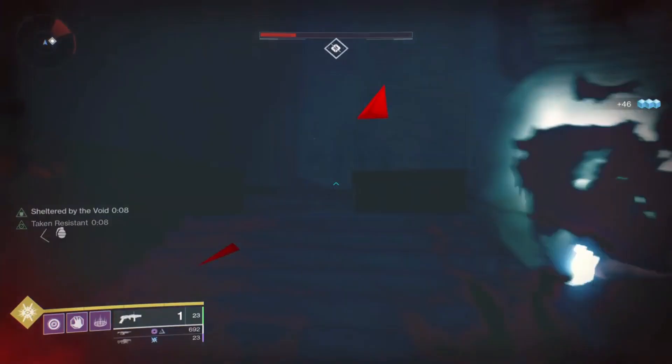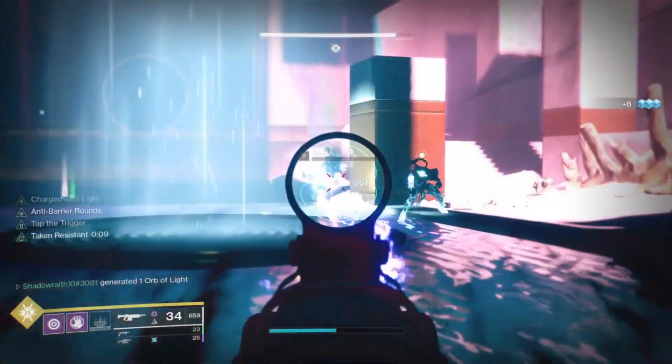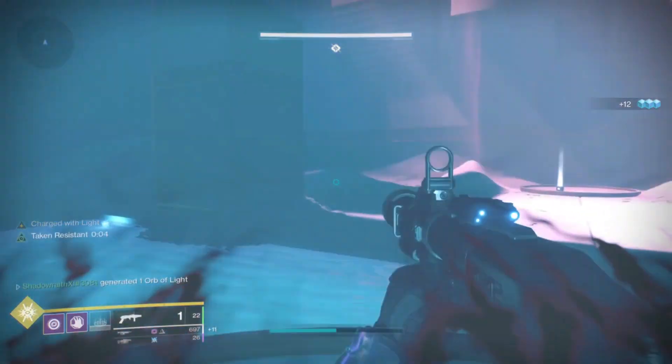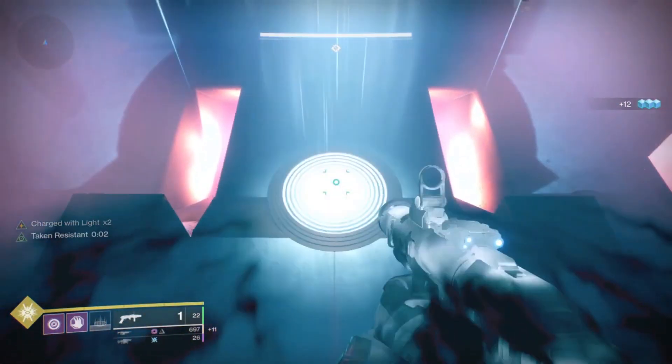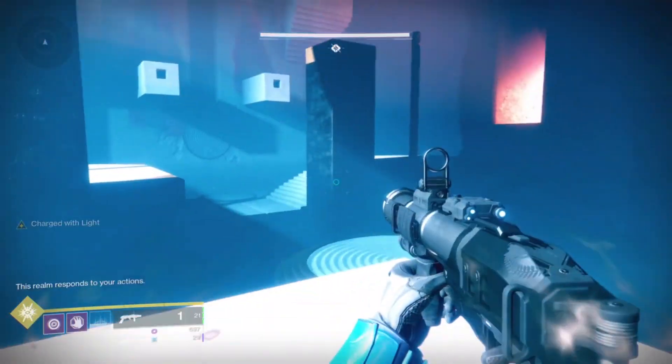As you kill the knights, the snipers will spawn, so take cover again, finish clearing out the adds, and then jump to the middle — that will teleport you to the next side. On the next side, do the same thing: look for Toland, kill the adds, kill the snipers, repeat, and you'll eventually get to the boss side.